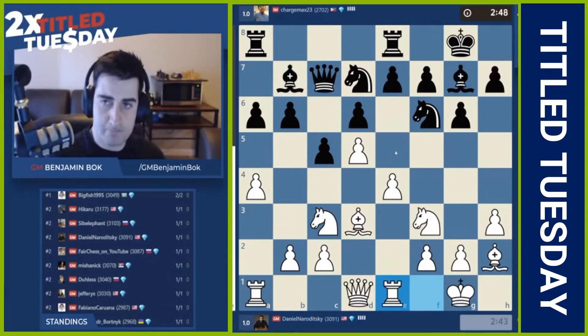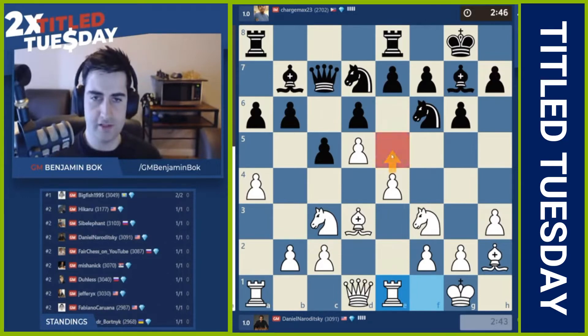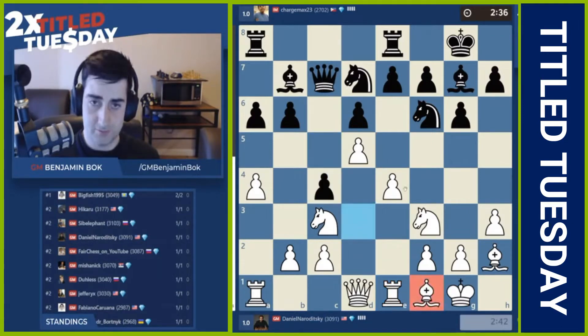Rook e1 has just been played. Dania is really preparing the move e5 here. Let's see what black will do. Knight e5 is an option, but it doesn't look that great. c4, bishop back. e5 is still very much on the cards here for white.